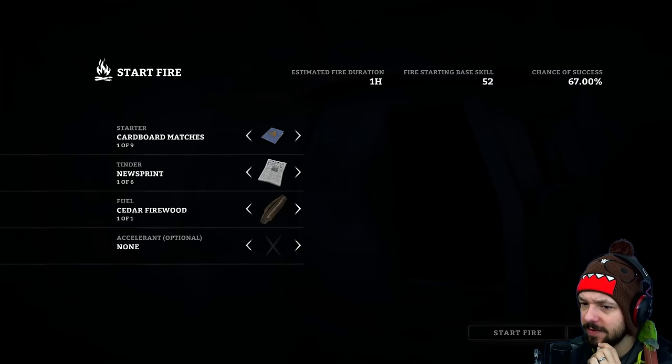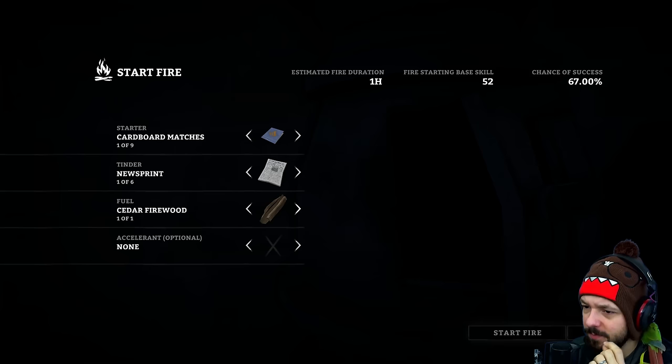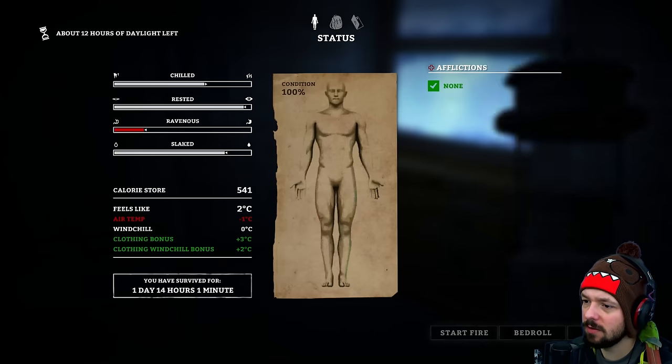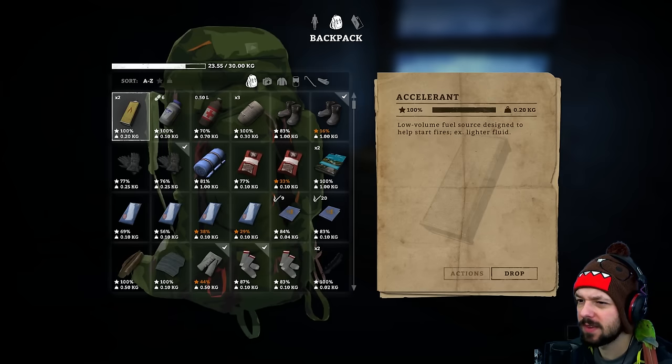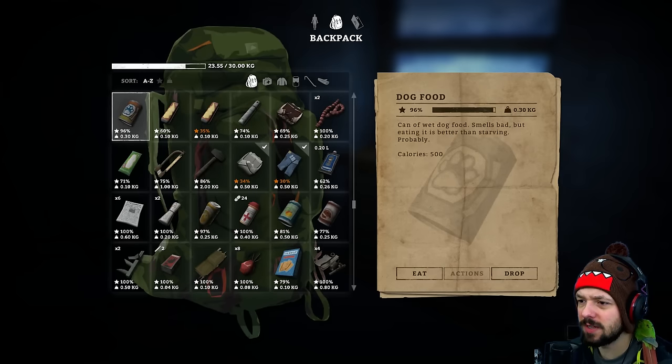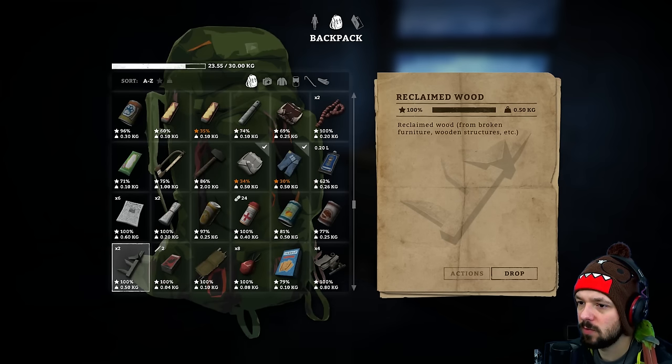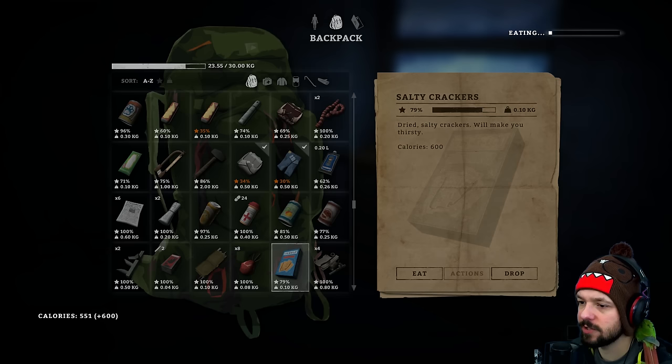How much fuel do we have? Cedar firewood. I don't have anything to cook though, and I have plenty of water, so we don't need to do that right now. We're carrying 23 kilograms — plenty of time. I should cure the guts, but I'm not gonna come back for a bit. How about food? I'm quite hungry actually.